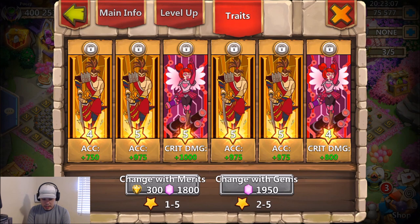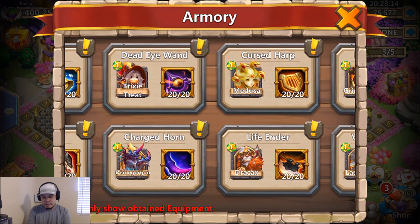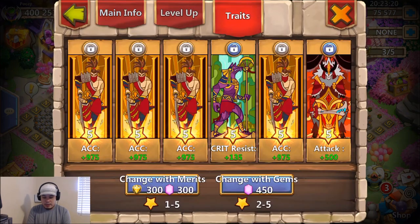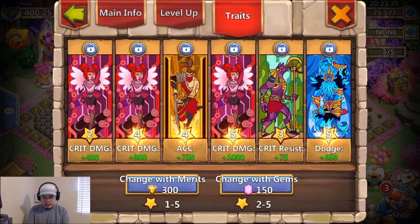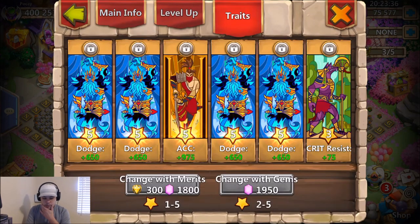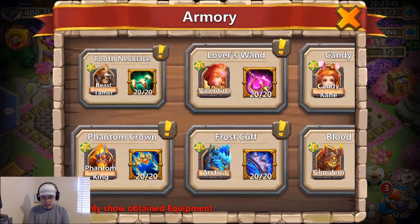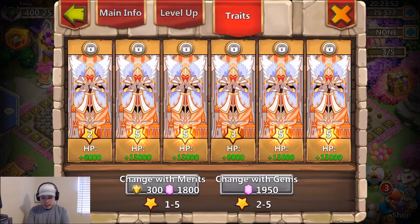Demo Gorgon has accuracy and crit damage — she crits 100% so you might as well put crit damage for a lot of damage when she's proccing. Medusa has accuracy. Drag axe has accuracy. Grim fiend doesn't really need much accuracy because he debuffs regardless of whether he hits. Valentina has HP. Golem has a ton of HP.